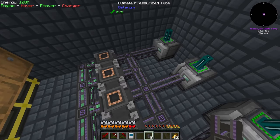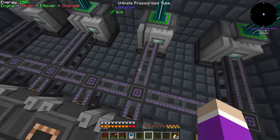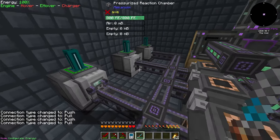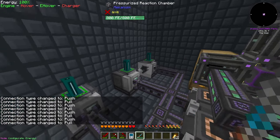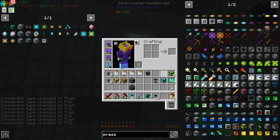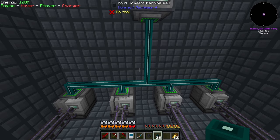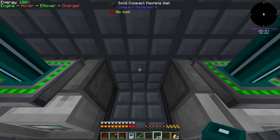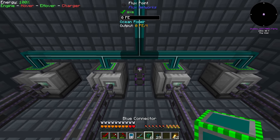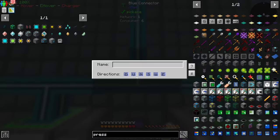That looks like it pumped out hydrogen, not sure. Now I need my configurator and I need to set these guys all up to extract. Using a connector I need to connect the actual controller and then connect it using the cable. I'm going to stick the connection point right here and add another connector on top - that should connect.